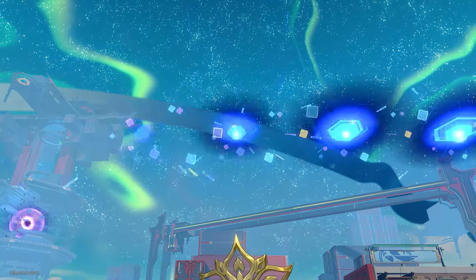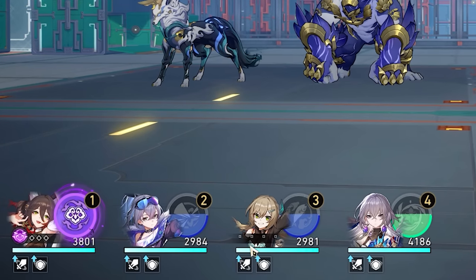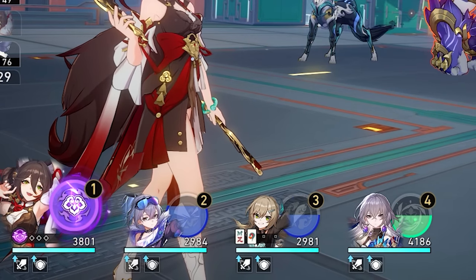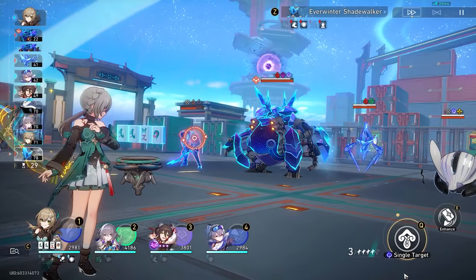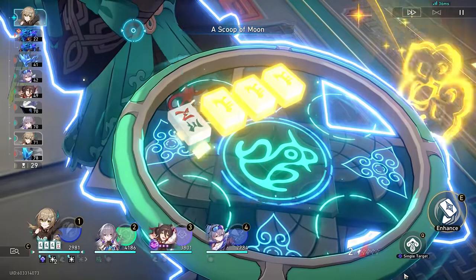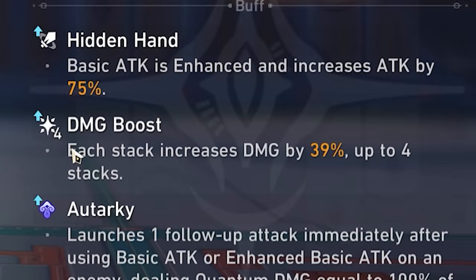Her entire playstyle revolves around her tile mechanic. She starts out with zero tiles, and there are three different suits. Her talent lets her draw one at the beginning of each ally's turn including her own, and she draws two tiles on each use of her skill. Her skill also does not end her turn and can be used repeatedly. Additionally, each use of her skill increases her damage, stacking up to four times.